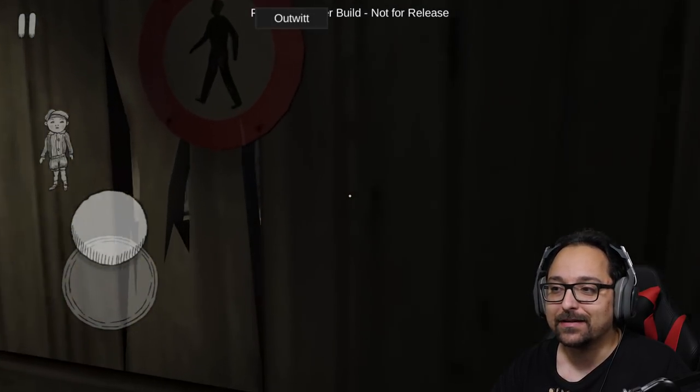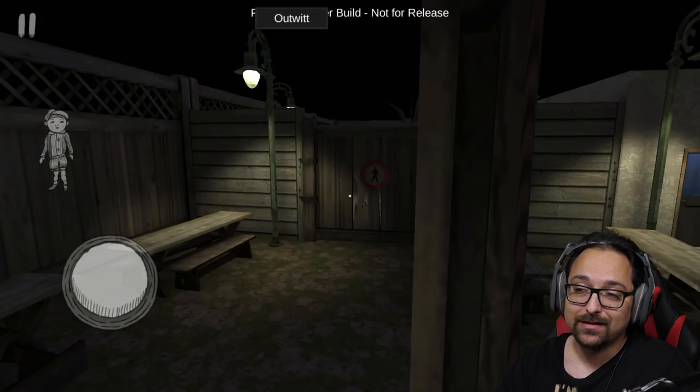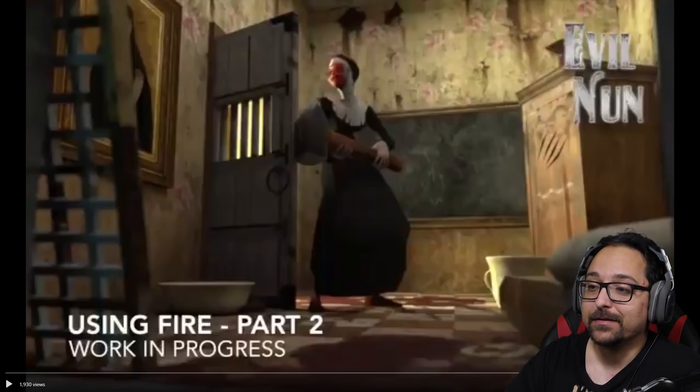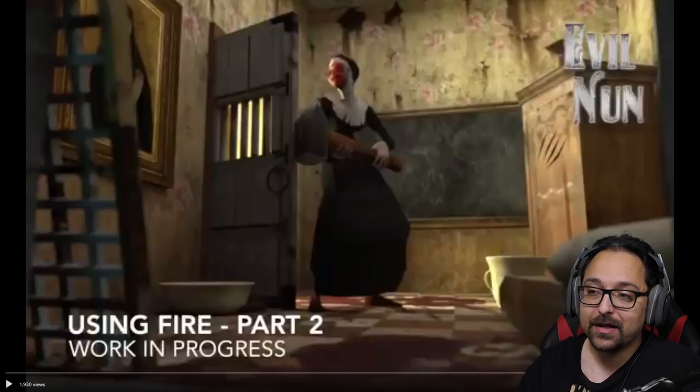Here we are at teaser location number one: the cemetery. The graveyard is going to be accessible and there's going to be some type of puzzle here. Let's move on to the tweets, but before we move on to the cemetery puzzle, there was actually another one regarding the torch.